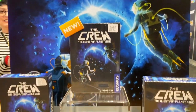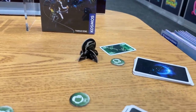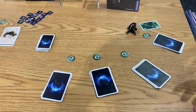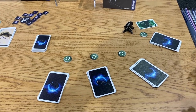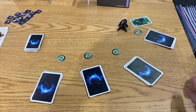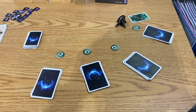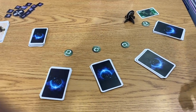We're looking at The Crew: Quest for Planet 9. In this game, you are an astronaut, and you and your crew are trying to find the alleged ninth planet in the solar system cooperatively through this card game. It's similar to games like Hearts or Bridge — it's called a trick-taking game, a very classic style, but this is actually a cooperative game.